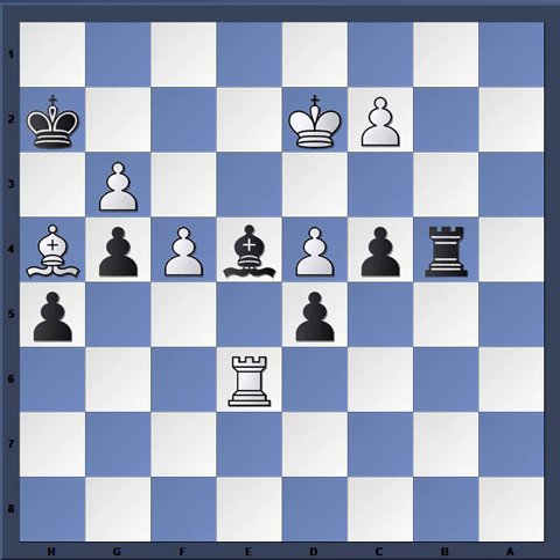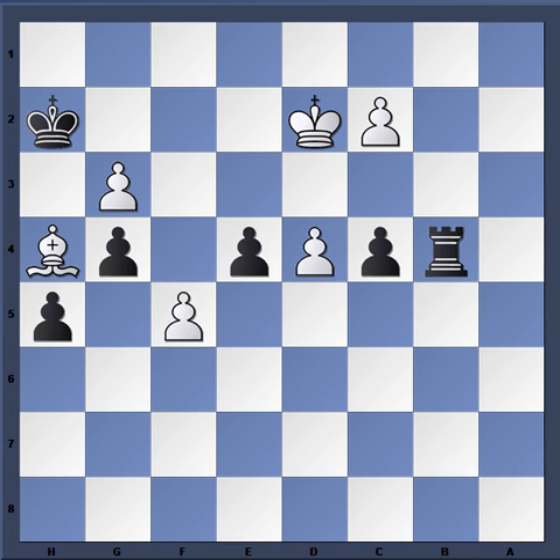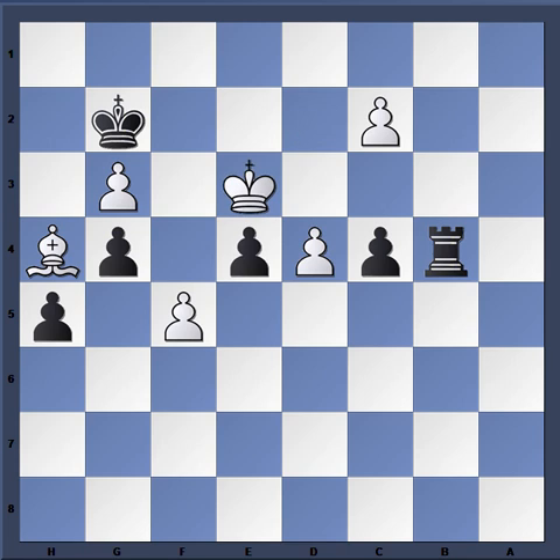Sometimes moves aren't always correct but you make them based on psychological factors, and this seems like one of those moves. After bishop e4, Caruana just removes what he feels is probably the most dangerous piece on the board — that centralized bishop. This move seemed to shock Magnus, because after rook takes e4, d-takes e4, he starts pushing these pawns. Caruana's idea is to push both pawns with the assistance of this bishop, and how is Magnus going to stop both? Magnus plays king g2.